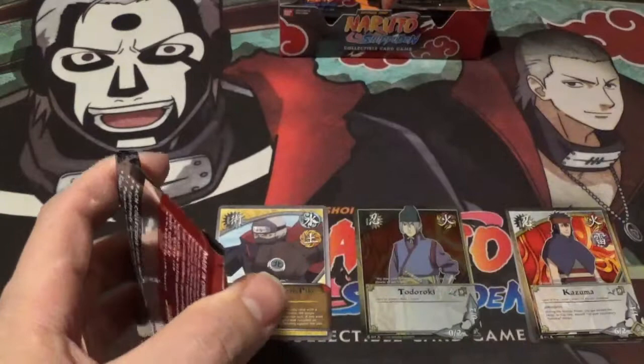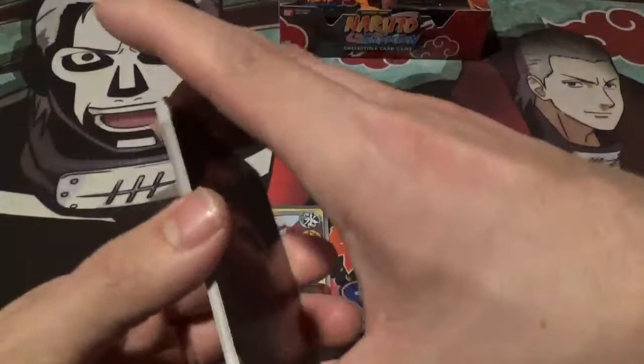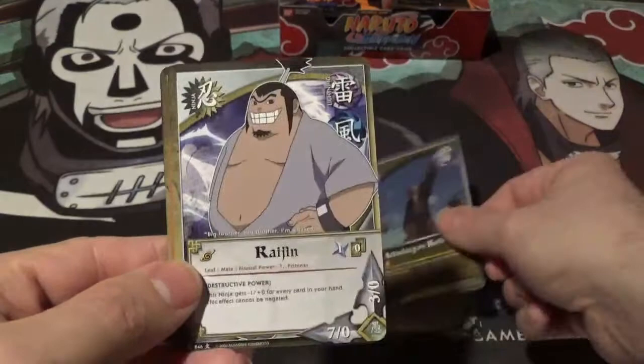Honestly, unfortunately, I do not know the valuable cards of the set — I didn't really look at the prices. But of course we will always take a look at the super rares if we happen to pull some. Alright, we got a giant spider — you can barely see that spider through that sandstorm there. Stolen Bodies, attacking on both sides, Hidan receiving a pincer attack.